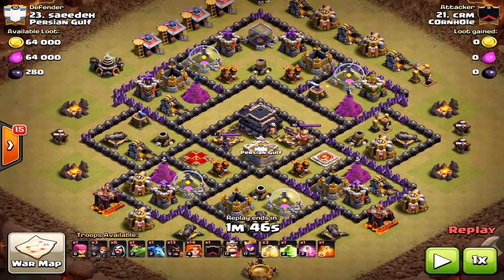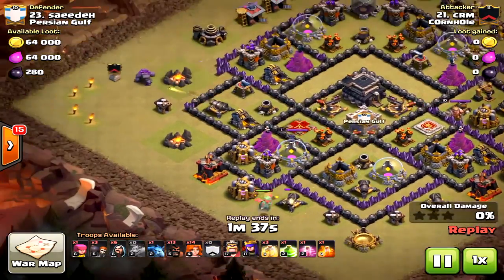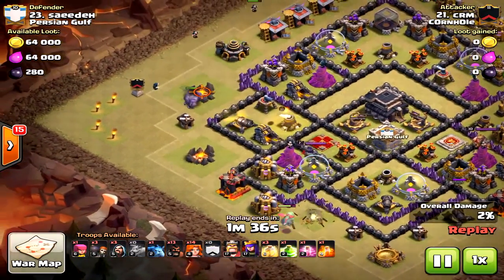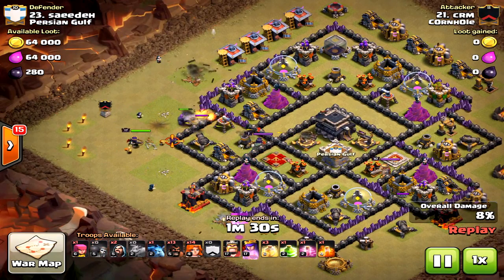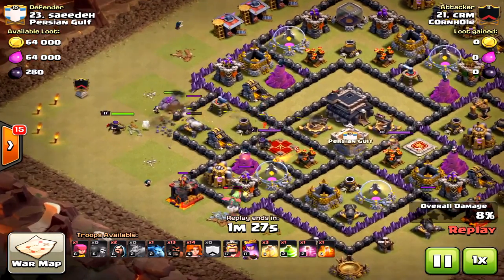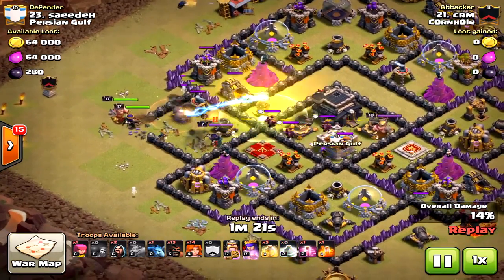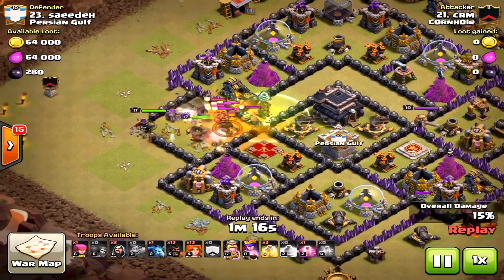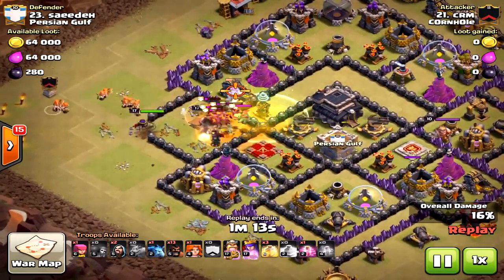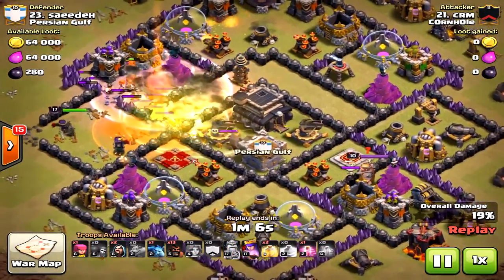This attack actually had more troops left at the end than the previous one. This is using a typical GoVaHo sort of strategy — using a golem in the clan castle, some wizards to clear the path and create the funnel, and then the main core of the attack is the valkyries. He didn't bring a rage spell; I would have swapped one of the heals for a rage, because valkyries use rage so well. Two heals and one rage would have been perfect.